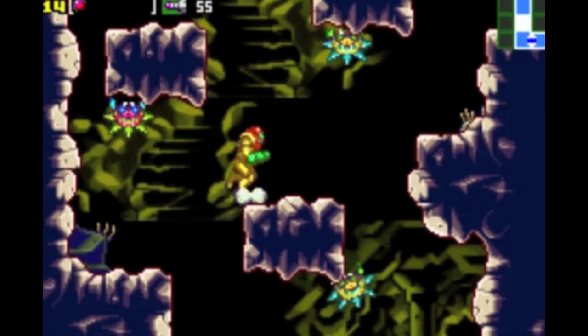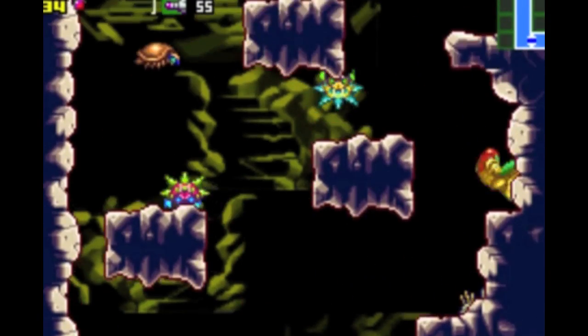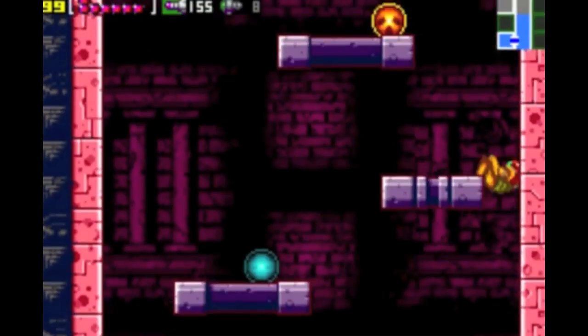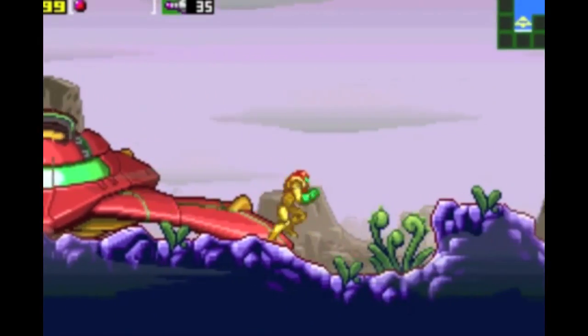All the areas that we saw from the original are back with updated graphics and parallax scrolling backgrounds: Brinstar, Norfair, Kraid's Lair, Ridley's Lair, Tourian, and returning from Super Metroid, Crateria. In terms of the graphics, this is undoubtedly the best looking 2D Metroid game made so far.